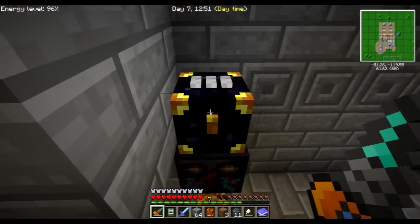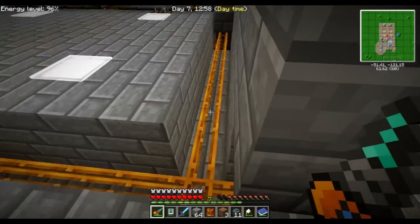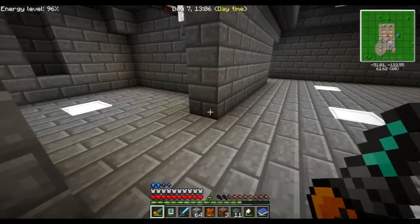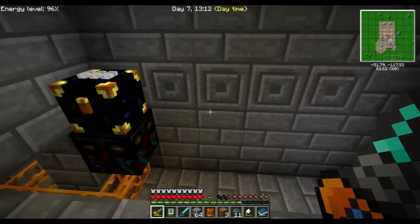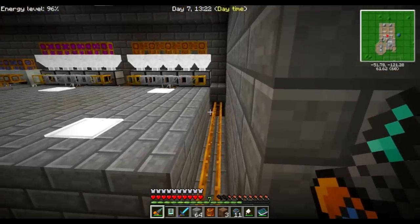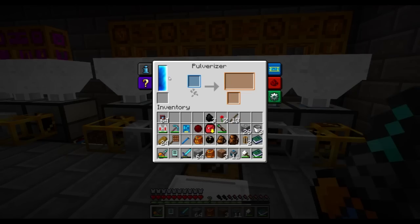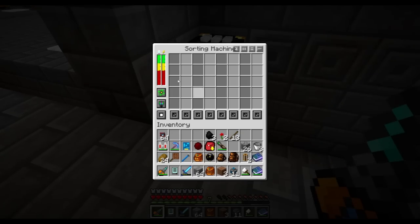Now all I need to do is get a lot of different items to smelt, because this first sorter here is where all the smelting will be handled. Everything will come through this chest — or actually several chests probably. I'm going to set up a series of sorters and chests because I will have multiple inputs. If it can get smelted, it will go to this line and get, well, smelted.